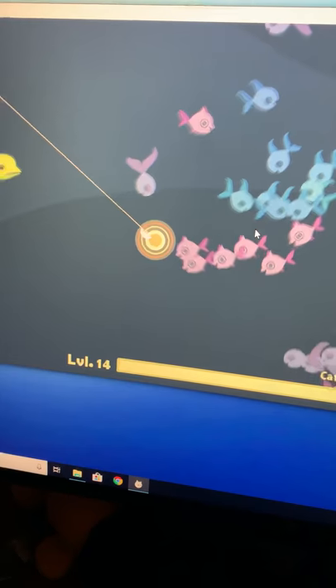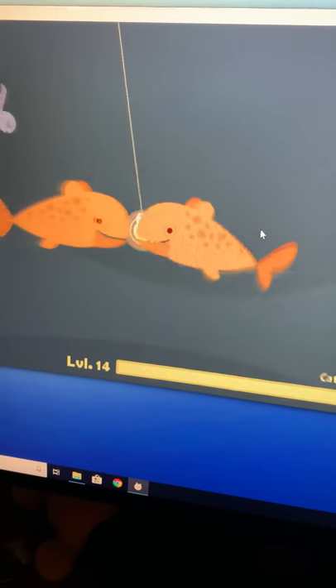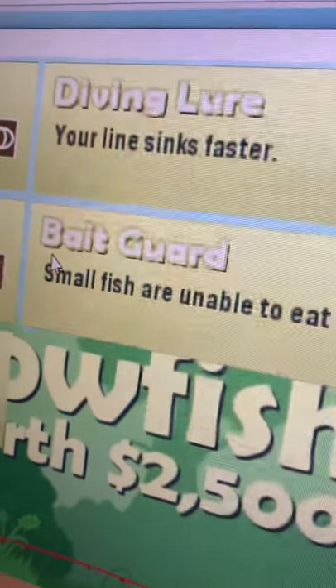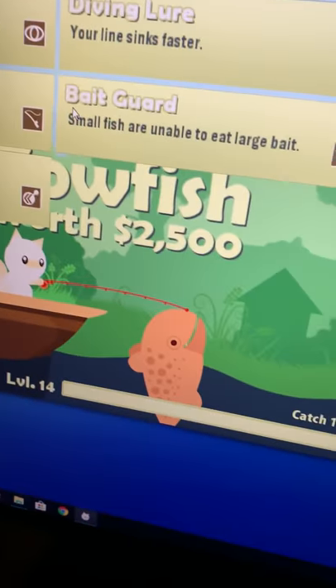Just try and find a cow fish — and as you can see I have caught a cow fish. One thing you need to do is get bait guard, that's all you need. Get some upgrades and then that's it — you got a cow fish.